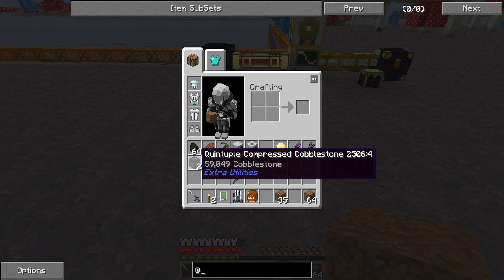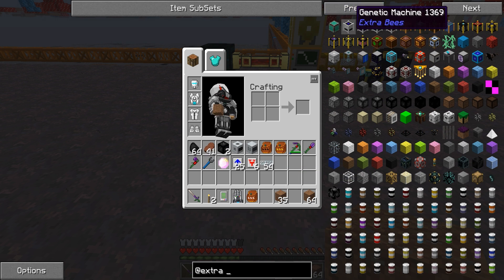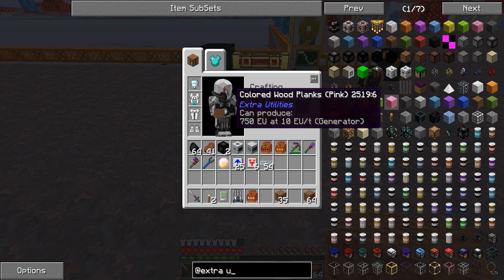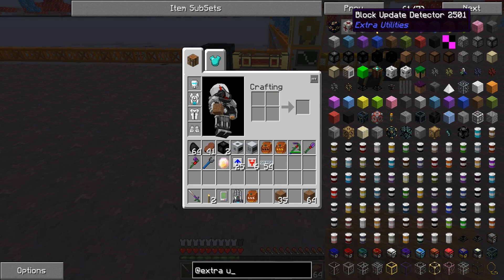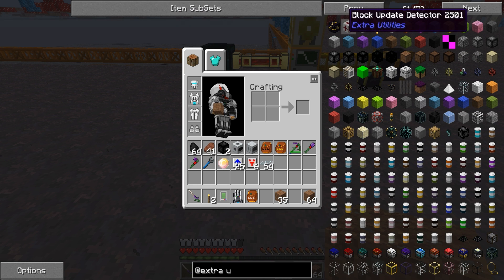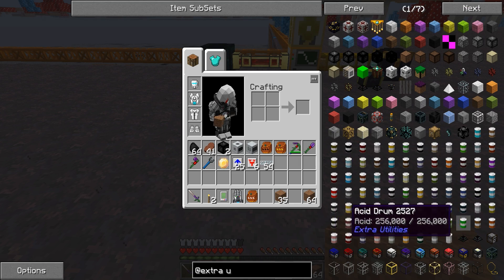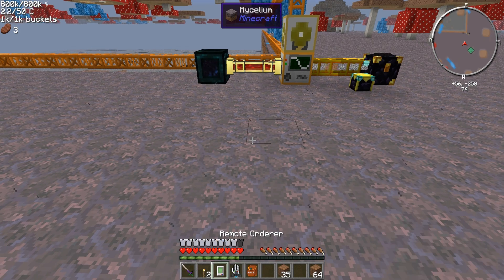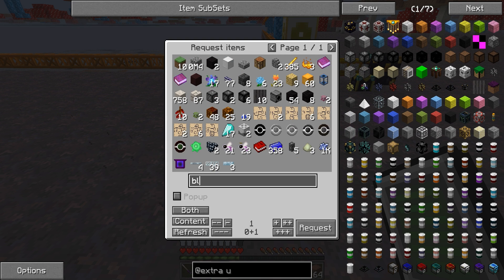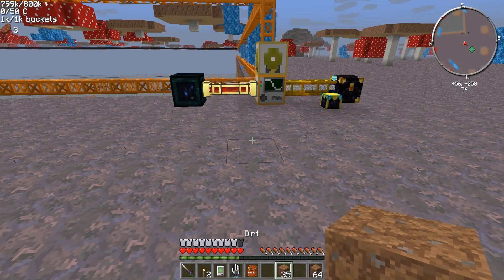Through Extra Utilities there is — well, there are these block update detectors right here. I used those, and I used the Autonomous Activator from Thermal Expansion. I thought I did a couple more. Anyway, I tried setting up a way to where I can take the ores because they're all silk touched — have something place it, break it, and suck the items into my system.